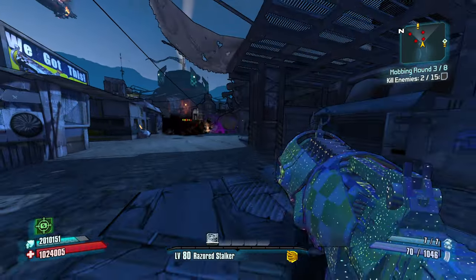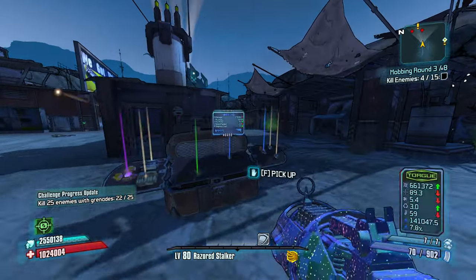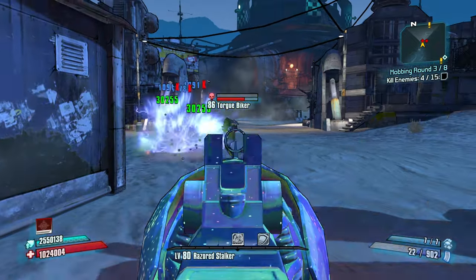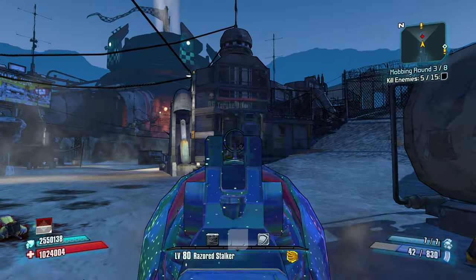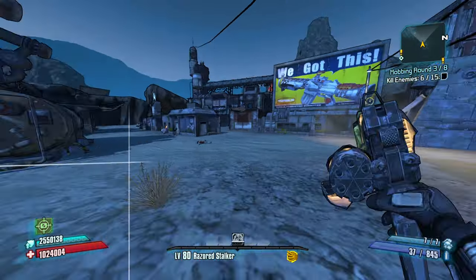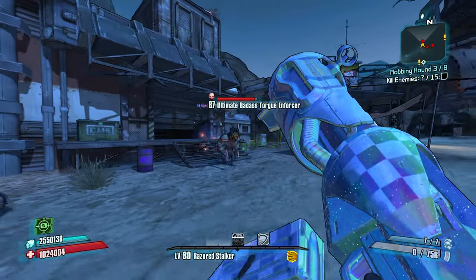Got to like the Peak Opener. Go down, homies. Got a feeling this can be a W. The problem is going to be the dragon fight — I don't have a good way to heal up. The best way to heal up right now is Deputy's Badge Heartbreaker, but that's not going to be good enough.